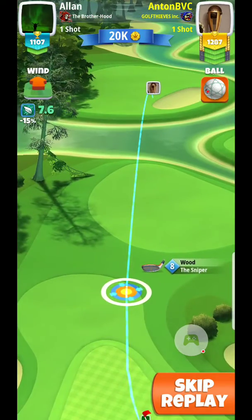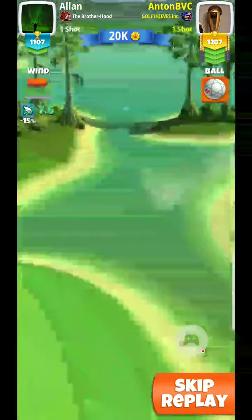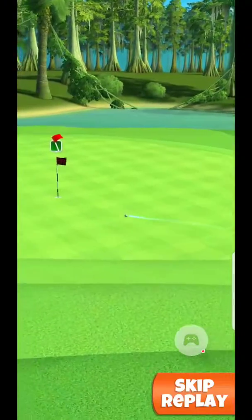The idea here is to line up directly with the hole. The green has little squares, almost like plaid. If you are using a sniper eight or below, you will want to set up with your ball guide directly at the hole, a little bit short — about one square short of the hole.